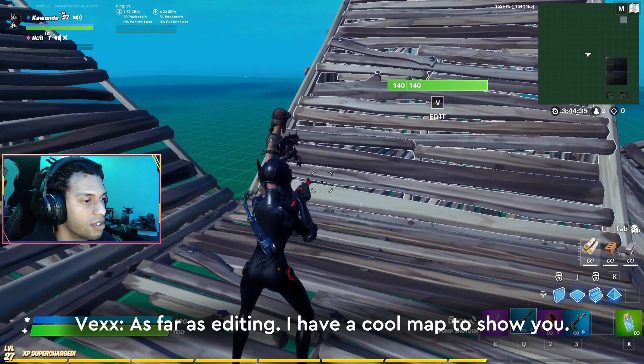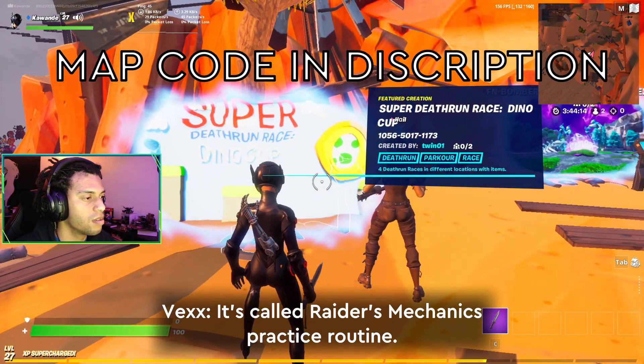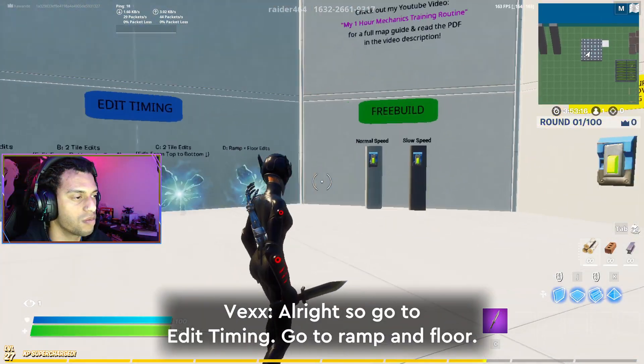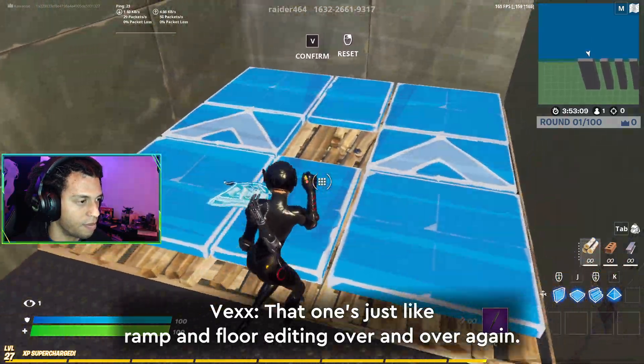As far as editing, I have a cool map to show you. It's called Raiders Mechanic Practice with Routine. So go to edit time and go to ramping floor — that one's just like ramping floor editing over and over again.